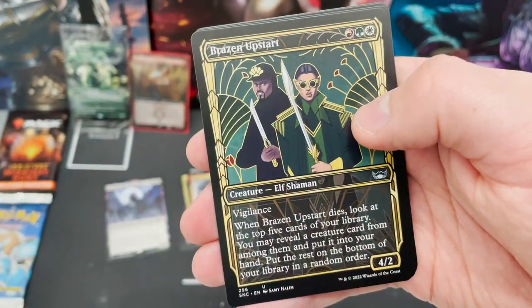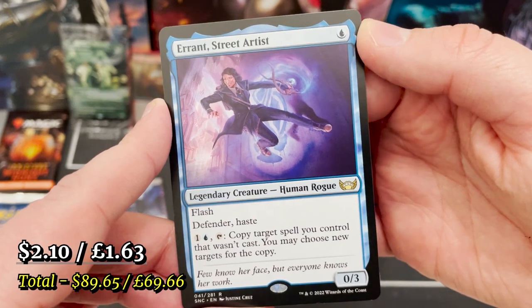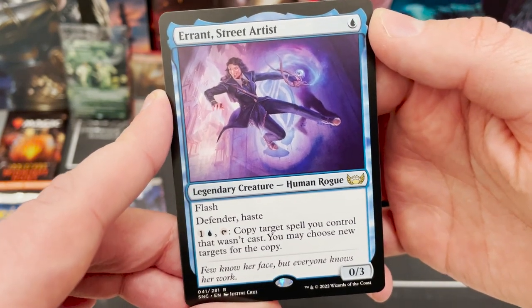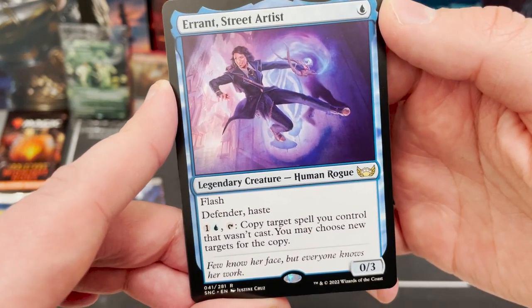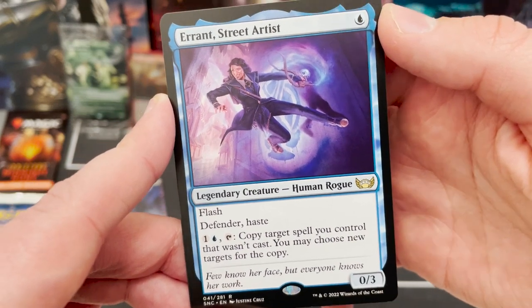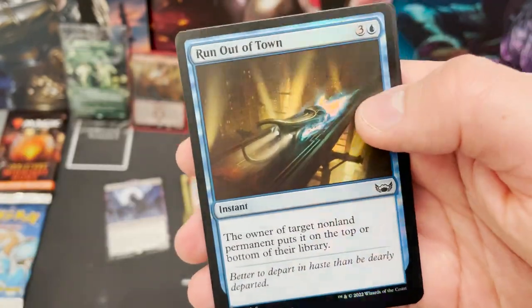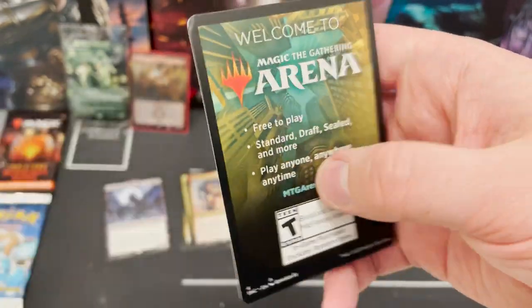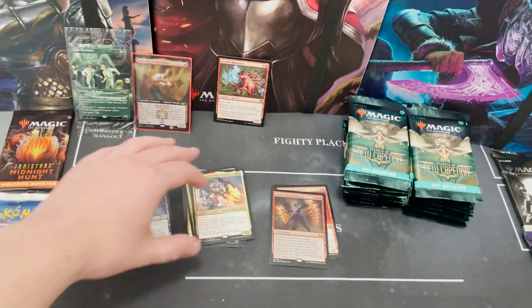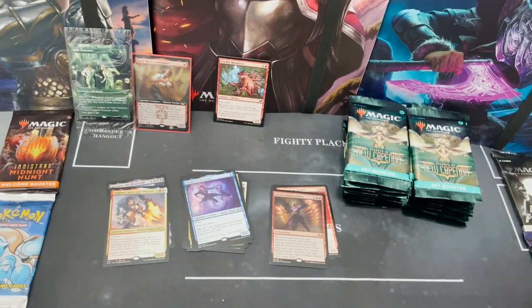These charms are common. Frozen Upstart, and for the rare we've got Errant, Street Artist — the human rogue with defender and haste. You can pay one blue and tap to copy a target spell you control that wasn't cast, and you may choose new targets for the copy. Interesting card. Foil Run Out of Town in the foil slot.